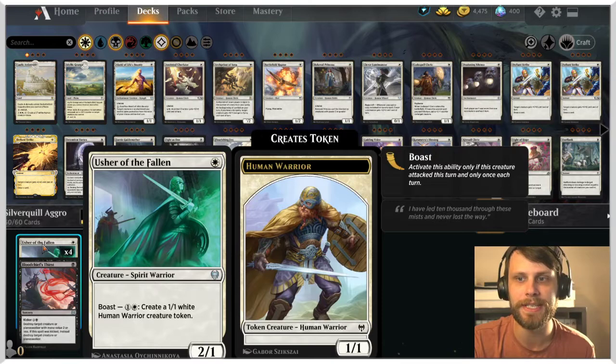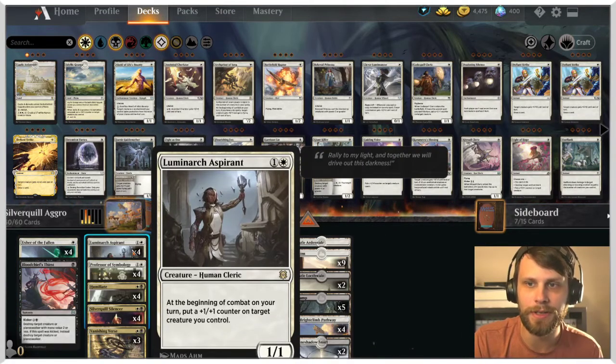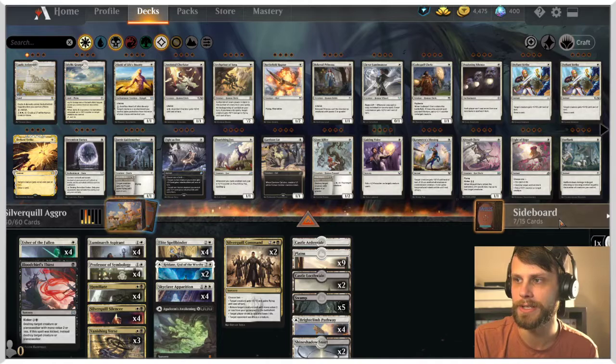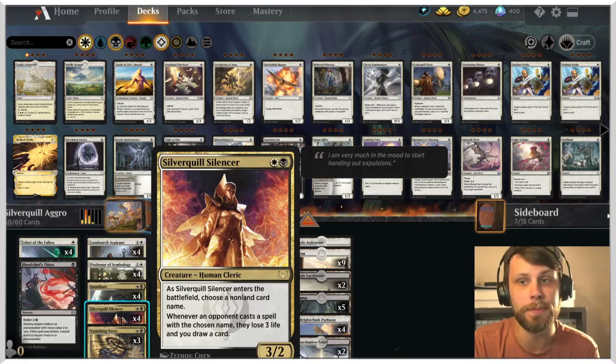In the one-drop slot we've got Usher of the Fallen — basically every time it attacks we get to spit out another creature for some mana, which allows us to keep flooding the board. We have Luminarch Aspirant to throw counters around, Professor of Symbology which gives access to a number of nice lessons from the side, and Silver Quill Silencer which punishes the opponent based on what's in their hand.